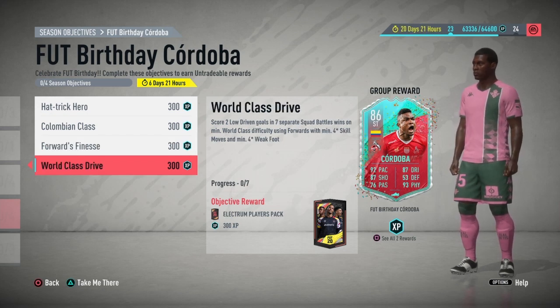The last one: World Class Drive - score two low driven goals in seven separate squad battle wins on minimum world class difficulty using forwards with four star skill moves and four star weak foot. World class difficulty using French forwards - French again. Sancho again fits that.